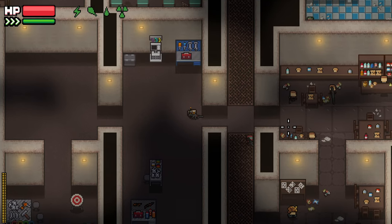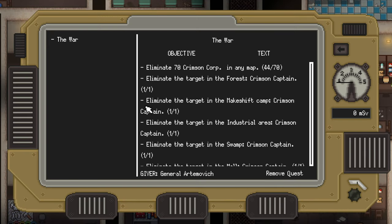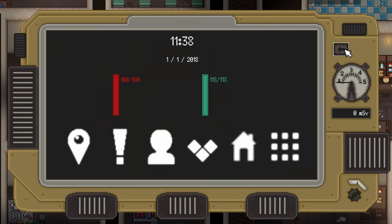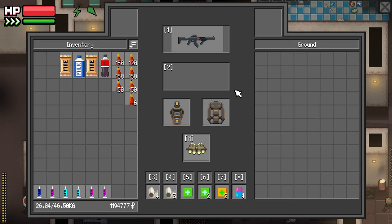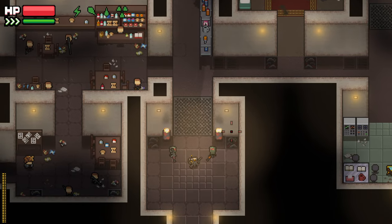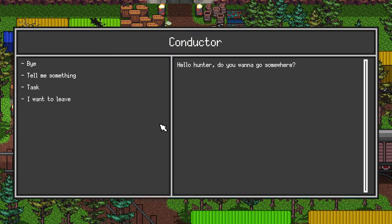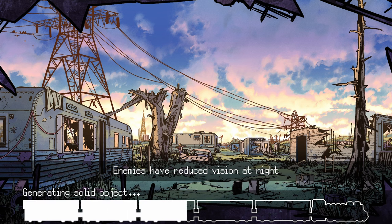We can go anywhere we want. I think I want to go to Makeshift, actually, because I want to visit Mr. Junk and get some more weapon scraps. We're actually running low on weapon scraps, so I'm just gonna buy everything he's got and keep it in my stash for later.